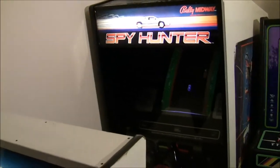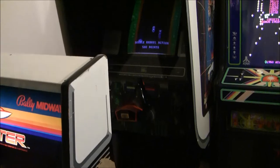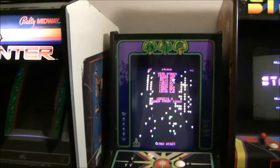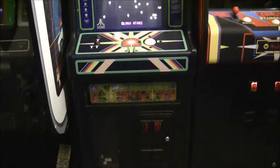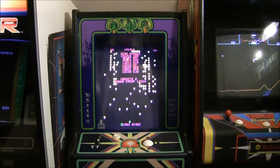This one is the Spider Cockpit — definitely one I played when I was a kid, thoroughly enjoyed it. It needs new side art; I have it, I just haven't put it on yet. There is Centipede — it's a Cabaret, the smaller version. Helps me stick a fifth game against this wall, but definitely another classic.